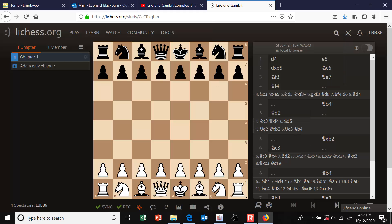Let's look at a rare queen's pawn opening called the England Gambit. It begins d4, e5 — black is gambiting a pawn. White should accept. Black can attack it with knight to c6 and develop a piece. White can protect it while developing a piece with knight f3.